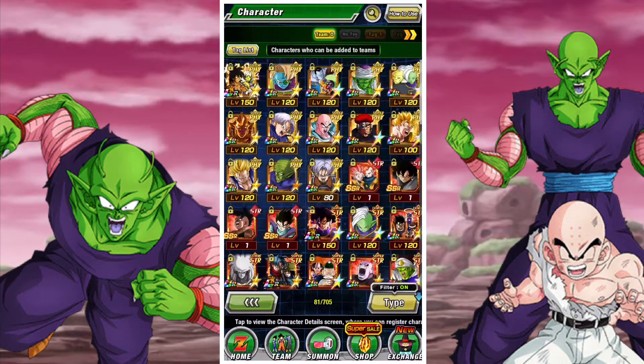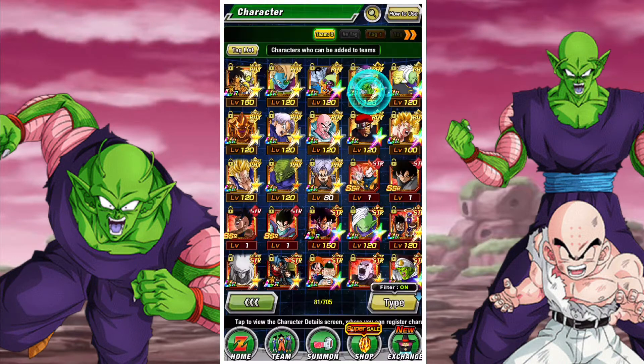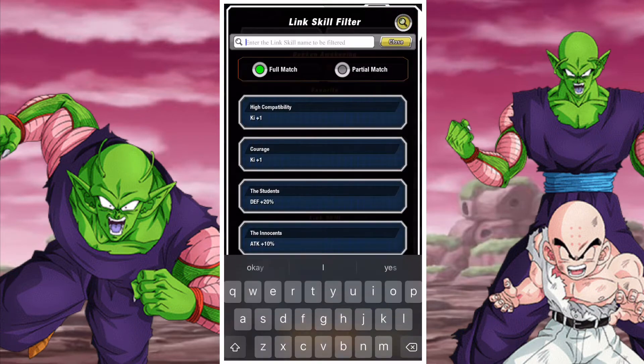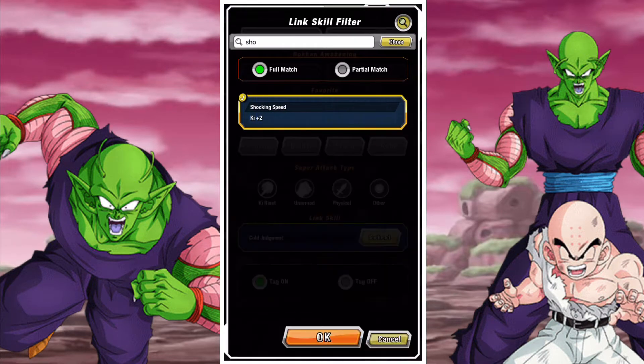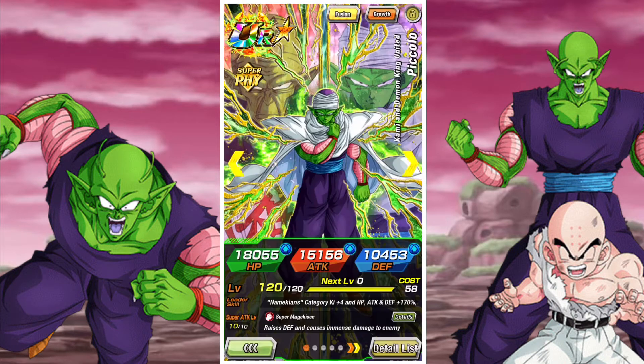Cold Judgment is a fairly common link and a great defensive link — there are some notable pairings, a lot of them on the Joined Forces category, which is good. Joined Forces units like to have Shattering the Limit and Cold Judgment, so those links are super helpful and do really help the team out.